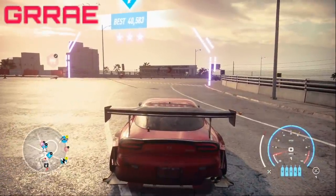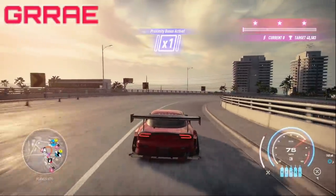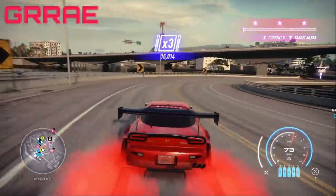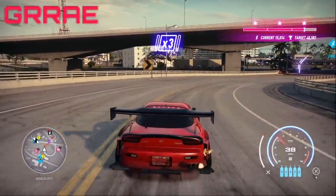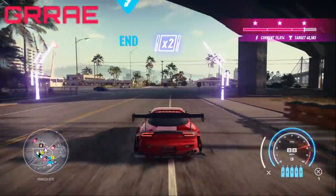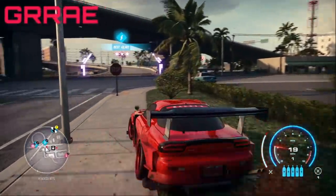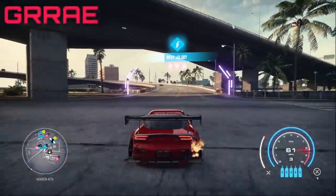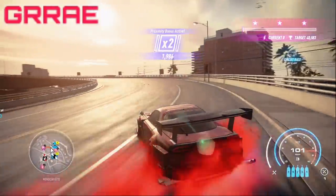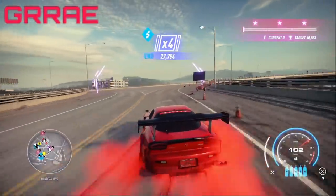The points you have to obtain for this drift zone — to one star it's only $7,000. To get two stars it's $15,000, and I believe you have to get $17,000 to unlock three stars. But again, that's very easy because this track is short and you get it almost instantly if you have a pretty decent drift car.